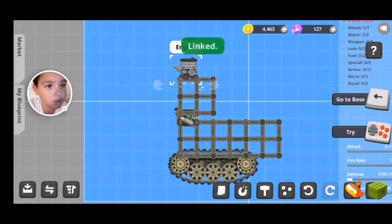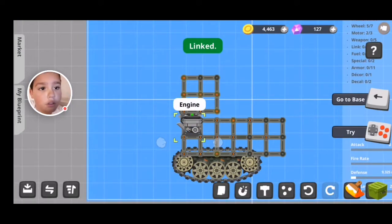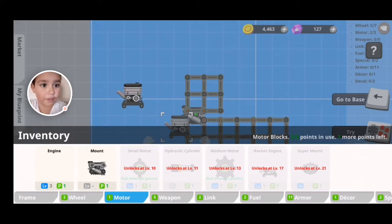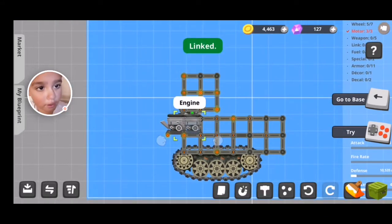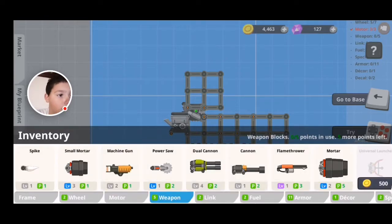Let's get an engine and I'm gonna put it on the main body. What I do is I try and get it to be linked to another engine, either on top of it or beside it. Let's see what weapon this is.